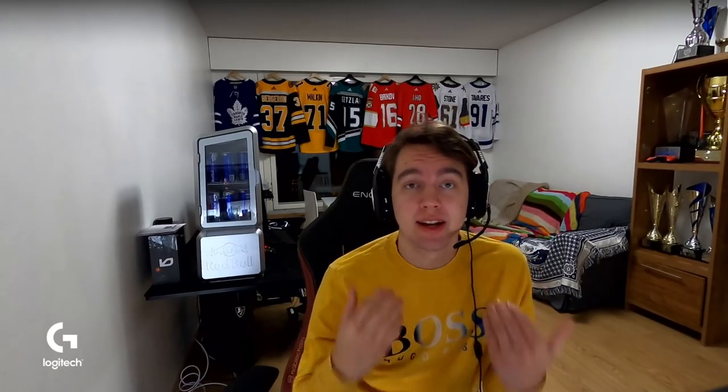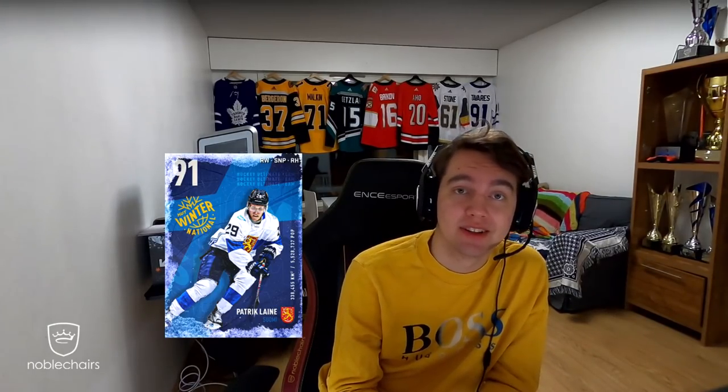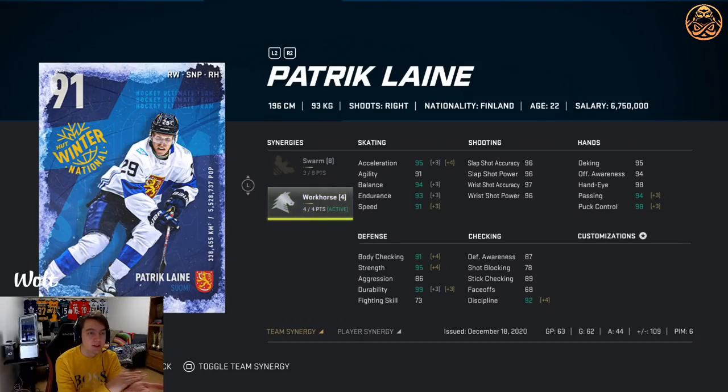What's up guys, Eki here back with another card review video. This time it is about the 91 overall Patrick Laine international card. Before the in-game clips, his strengths and weaknesses, let's go over his card stats first. Looking at the card, his biggest strengths are of course shooting, size, and his hand category.